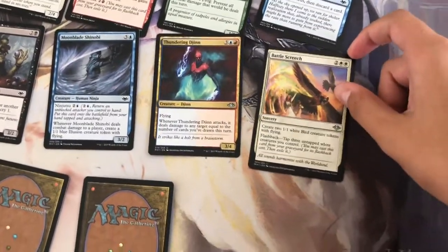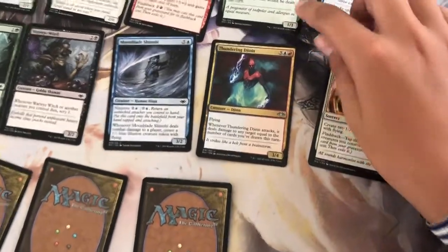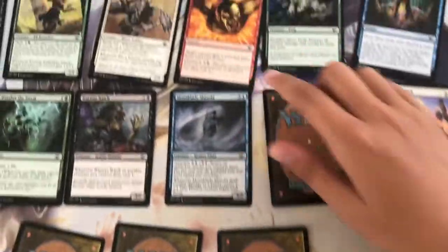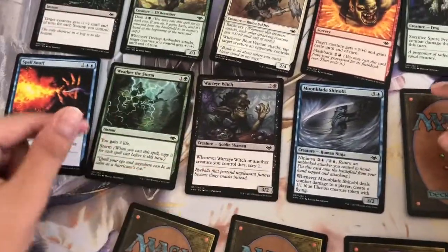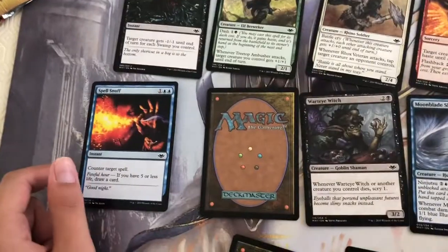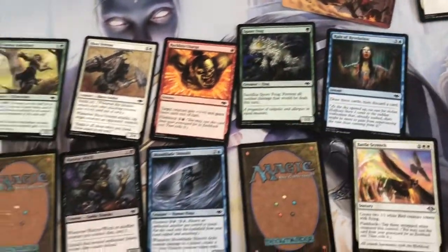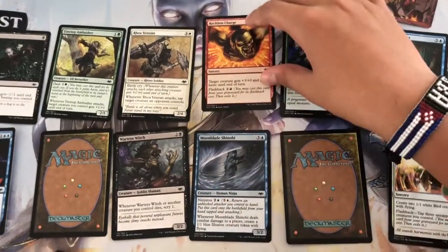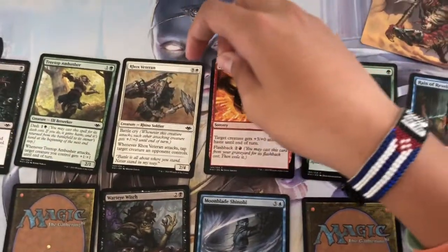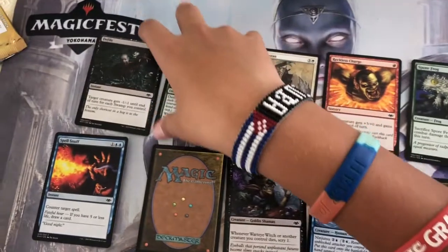Battle Screech is somewhat effective but we're not going to flip it over. Thundering Djinn is out since you won't be drawing lots of cards. Moon Blade Shinobi is always good — it's a ninja. Winding Sprite can also be used. Weather the Storm is out — not much storm strategy here. Spell Snuff is a good counterspell, it could work. Rain of Revelation always fuels your hand in draft. Spore Frog could save you with a fog effect. Reckless Charge does free damage twice — useful. Rot Veteran can lock down opponent's creatures and lets you attack a lot. Treetop Ambusher is just plain bad — out.